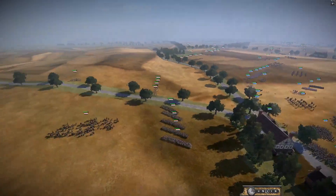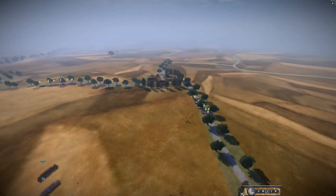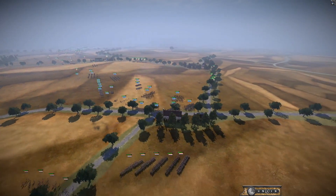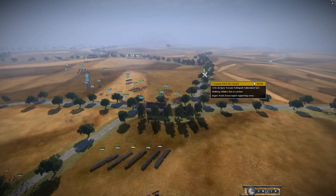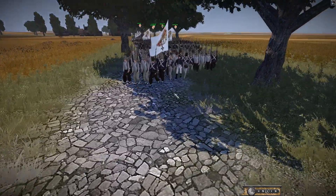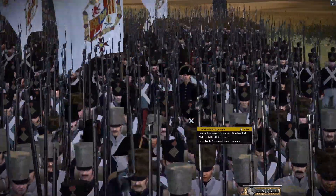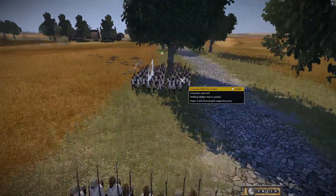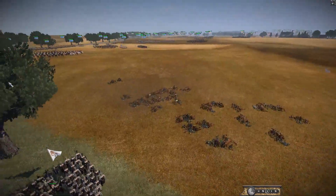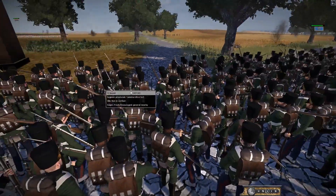The Helder Expedition should have attacked sooner because the Spanish are just about to arrive — they could have 2v1'd Naples and put him in a sticky position. The Dutch troops are getting around to deal with the incoming Spanish. Looking at the Spanish quickly — all white uniforms, white and blue, very French style. This is King Joseph's army with Swiss infantry. They look glorious.